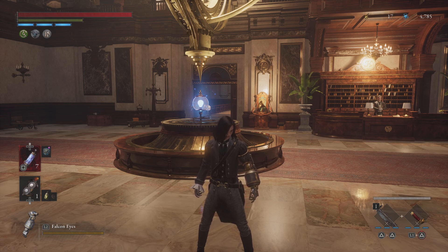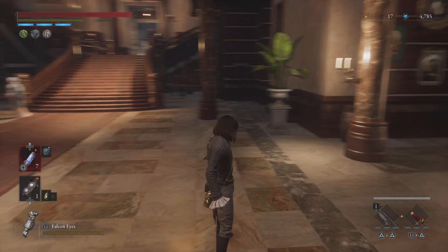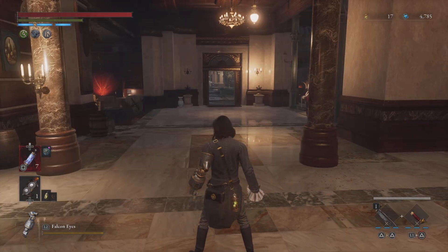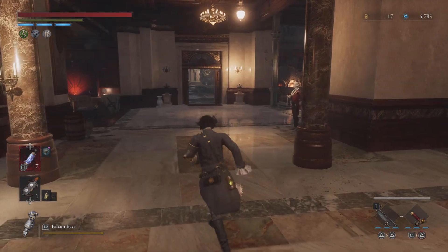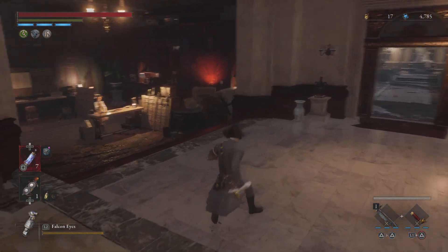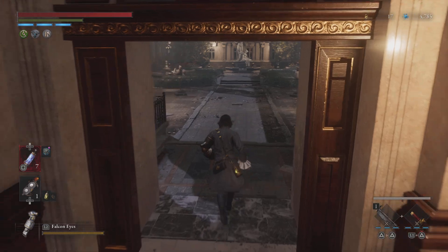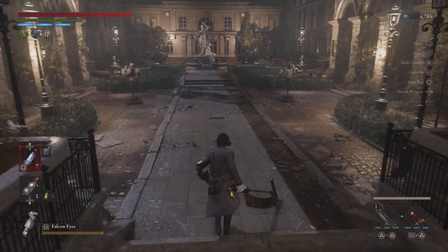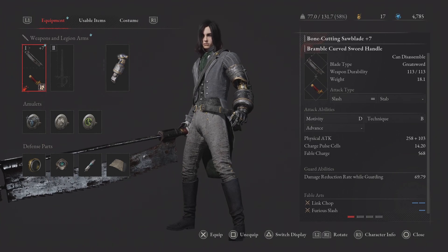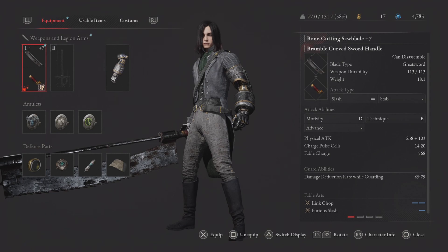Hey, this is Drake here. I was going to make another quick weapon video in live SFP. I came across this weapon combination — I've seen it on some other guides online, so I can't really take credit for it. But I haven't seen anybody show this part. It is the bone-cutting saw blade head and the bramble curved sword handle.